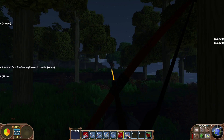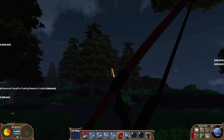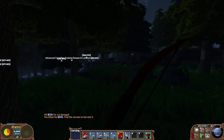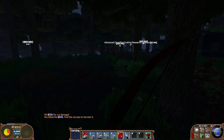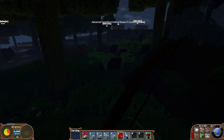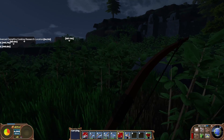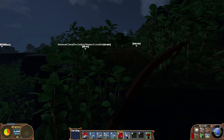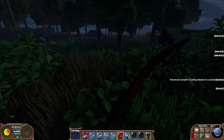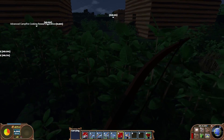So the area around my base is slightly more populated than it was before. I need to kill this elk - and it's running right towards me. Now that I managed to kill the elk, you can see what I mean by slightly more populated - there's just so much foliage and plant growth, it's insane.